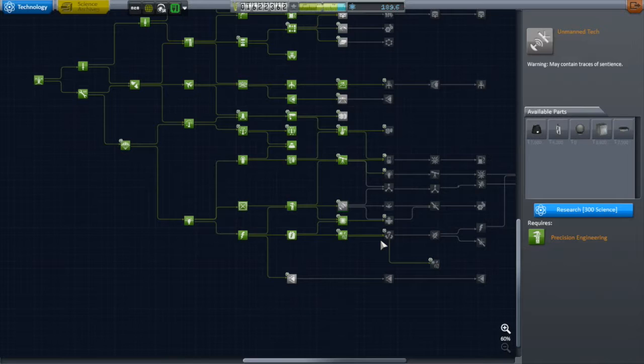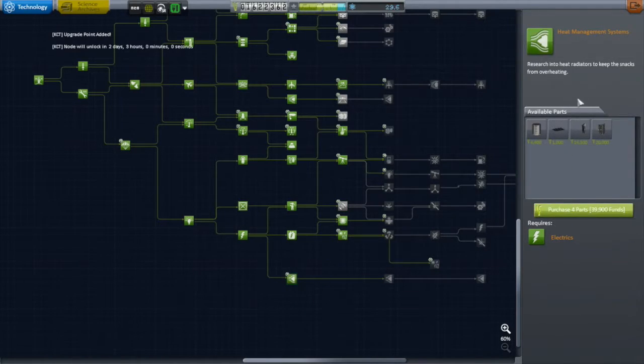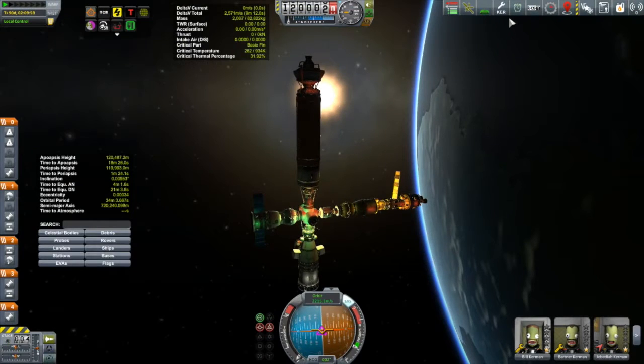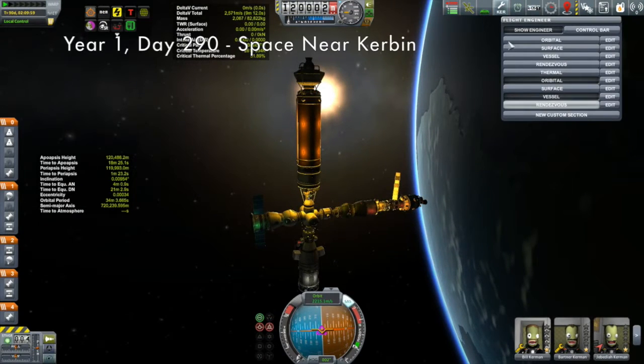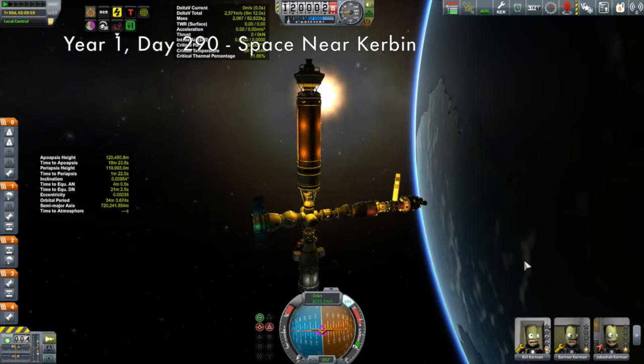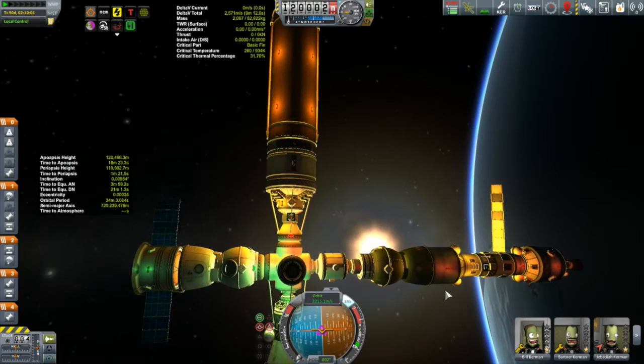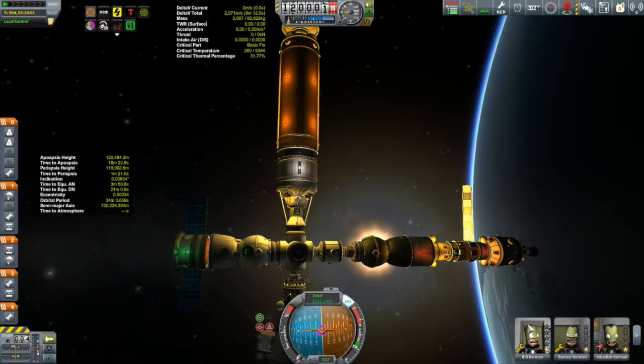Tier 7 represents the end of what I can do with my current research and development center. I need about another million or so Kerbin bucks before I can upgrade that, so I need to start polishing off some contracts. But right now, why don't we get ourselves back to Kerbin Station? The station is starting to look quite a bit better with its recent improvements, but we do have work to do.